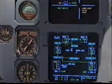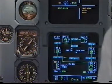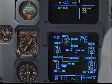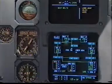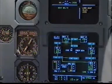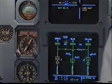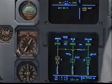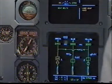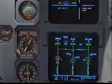Electrical: loss of generator 1. Generator 2 supplying AC bus 1 and 2. Galley is shed. IFU master switch on. IFU master switch is on. Electrical — clear. Clear. Hydraulic: loss of green engine pump 1. P2 supplying green hydraulic system. Hydraulic — clear. Clear.